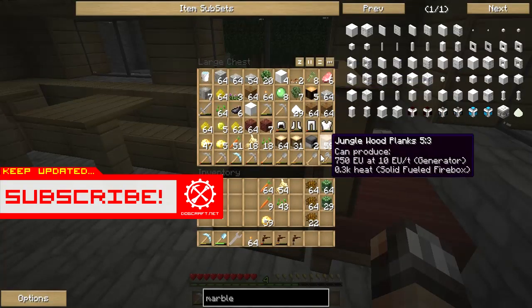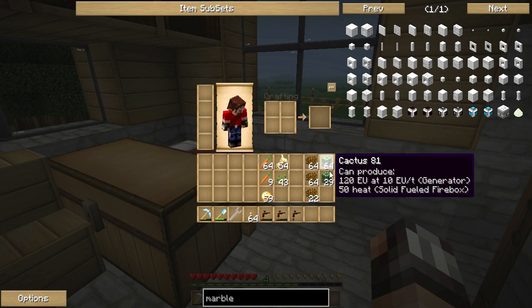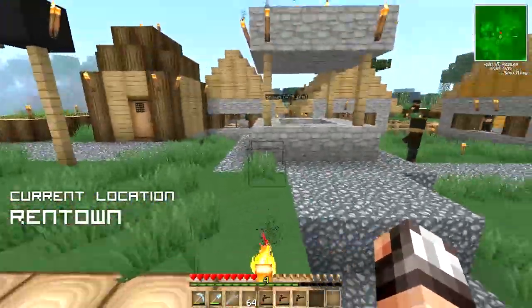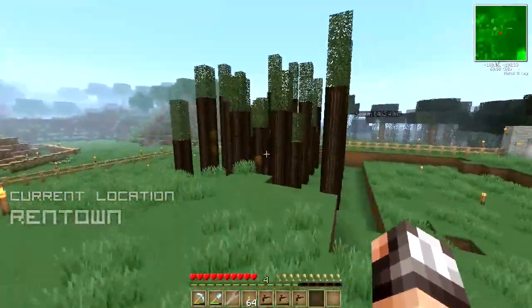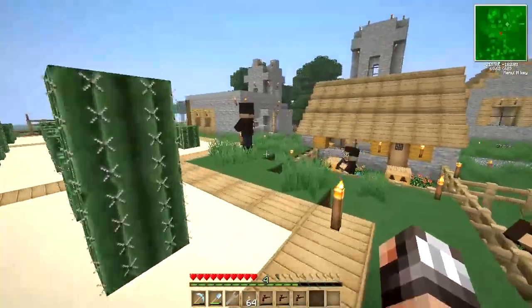I've got a chest here filled with the starter jazz and I have just come back from a harvest. One harvest gives me about 70 carrots, about 60 to 64 potatoes, about 90 resin, about 90 cactuses, and about 60 wheat — and that is just from one harvest in Rentown. Here are the wheat fields, the carrot fields, the potato fields, the rubber tree plantation, and all the way over here is the cactus farm.